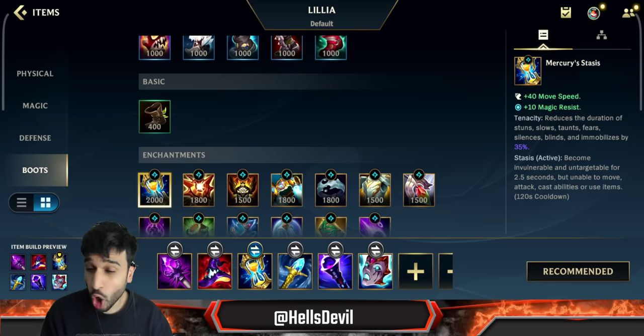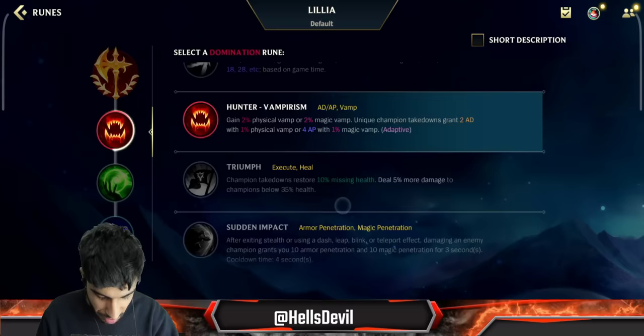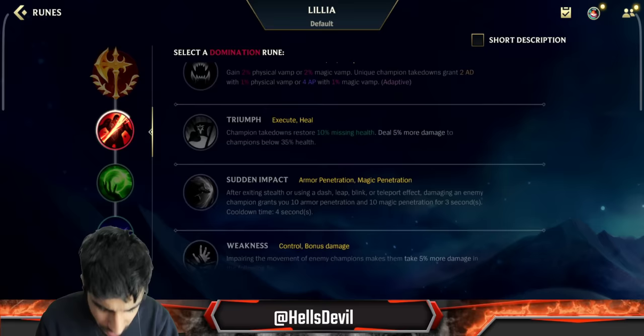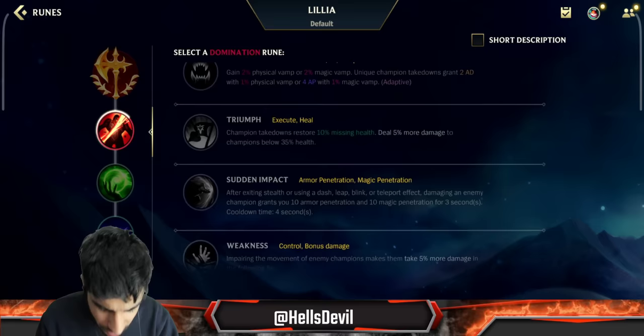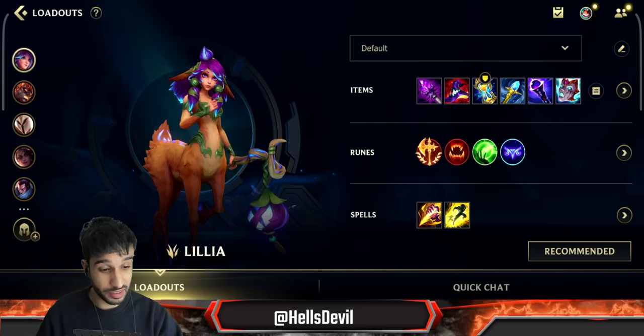For enchantments, almost always go Stasis. For runes: Conqueror, Hunter Vampirism, and Giant Slayer situationally. The fourth rune is Hunter Genius for ability haste. That's it for the guide — I hope you enjoyed it and I'll see you in the next one.